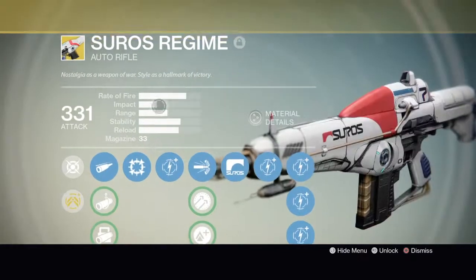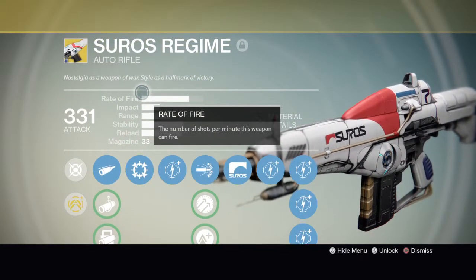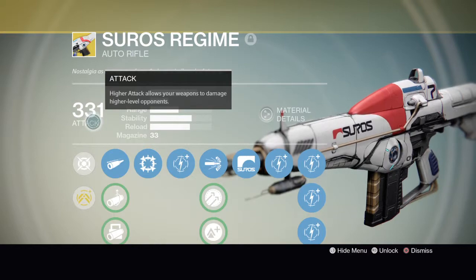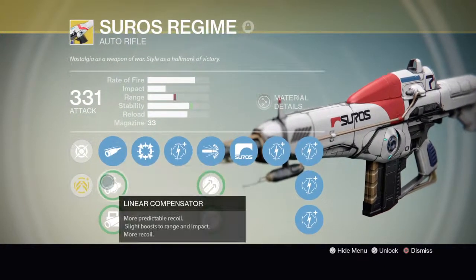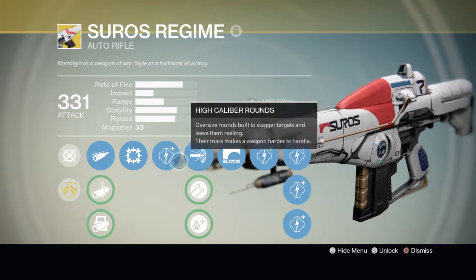So the first weapon I have is the Suros Regime. Nostalgia as a weapon of war, style as a hallmark of victory. Because of course it's a beast gun. When I first used it, it was really good. But the only way to be good with this gun is to of course go for the headshots. It's a good gun.